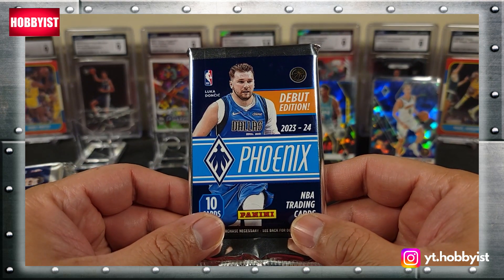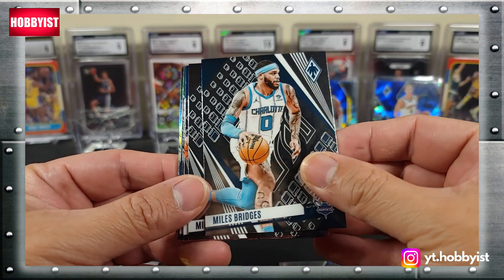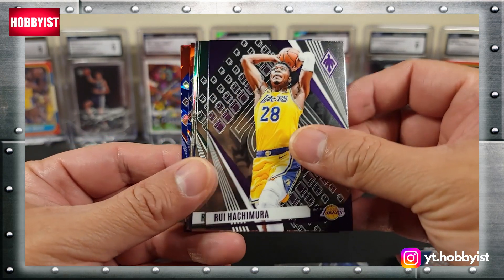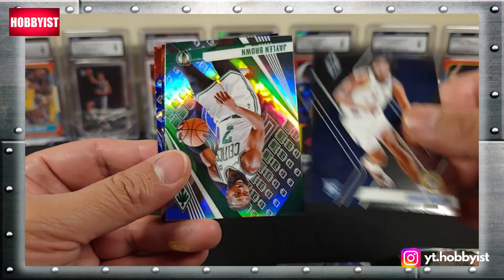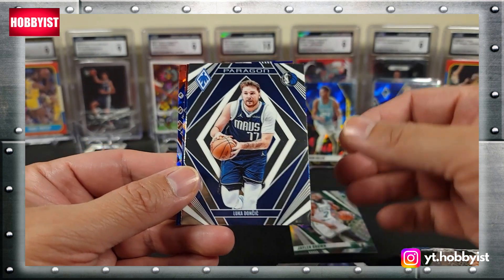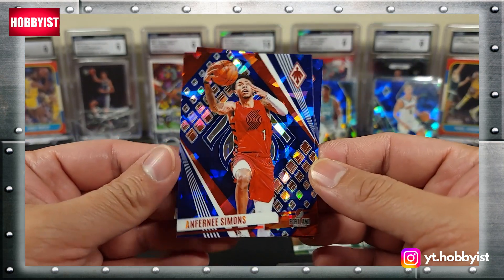Here we go — the final pack from the Walmart Mega Box. Let's see if we've got some last pack magic waiting in here. Miles Bridges, McHale Bridges, Gary Harris, Rui Hachimura, Ray Allen, Jairus Walker on the base rookie. That one looks shiny — Jalen Brown, I think that might be like a prism. Paragon Luka Doncic, Gary Trent Jr., followed by an Anfernee Simons.